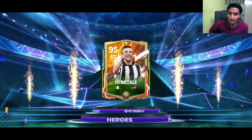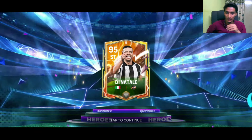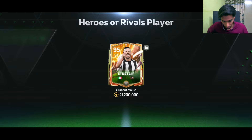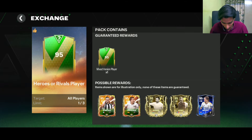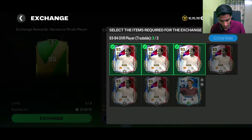Hero is still in this guys. Now 95-rated D'Natale — let's go. Its value is 20 million coins. Now let's see which cards are first here: Mod Reach, Salna, and CR7. If we pack CR7 that's a good thing.